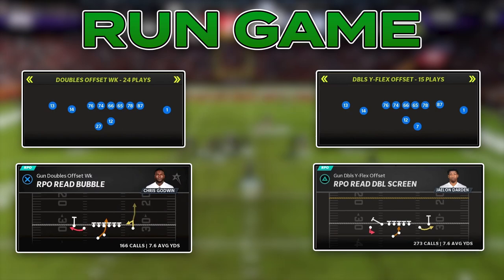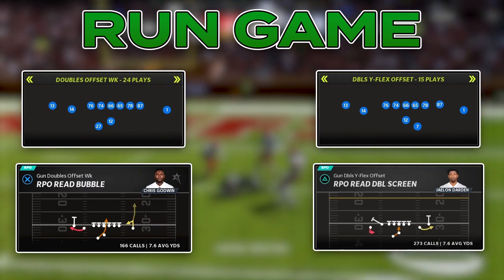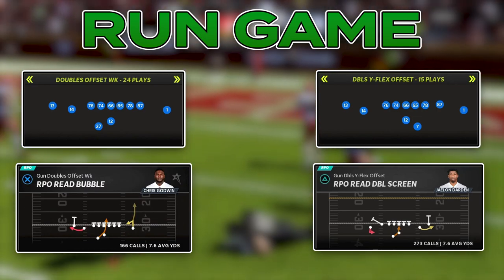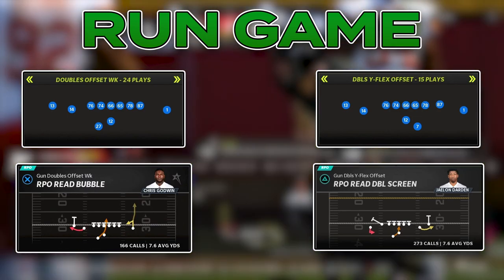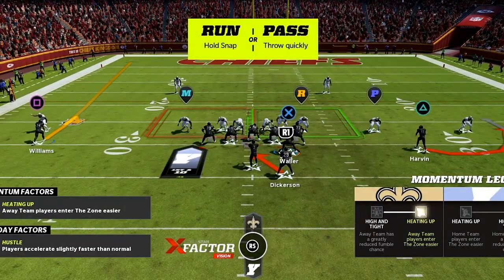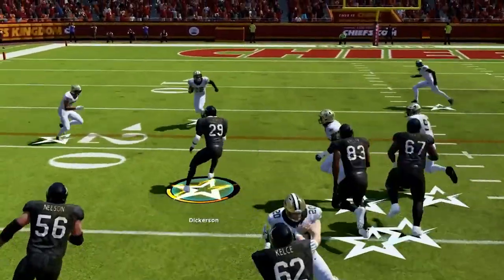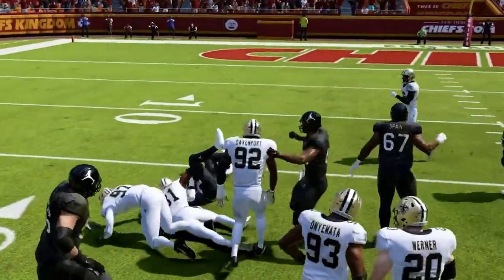We'll be running two versions of this: the first is RPO Read Double Screen in Doubles Wide Flex Offset, and the second is RPO Read Bubble in Doubles Offset Weak. For this play we motion our tight end across the formation into a unique H-back role. He will become a lead blocker up the middle, and this motion will also be huge in the passing plays we cover later in this formation.